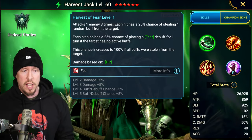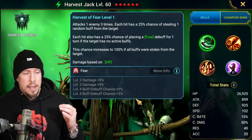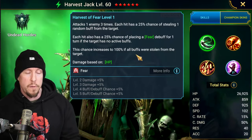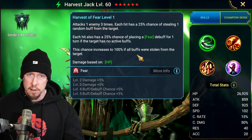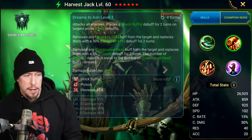Each hit also has a 35% chance to place a Fear for one turn if the target has no active buffs. The chance increases to 100% if all buffs were stolen from the target, which is really nice. You can remove or steal a block debuffs and then place the Fear with a 100% chance if you stole it. It's a really nice A1 — Harvest of Fear.